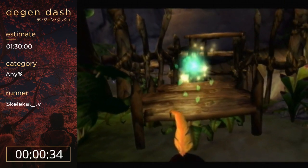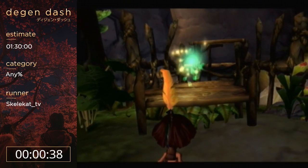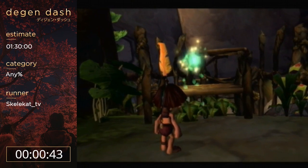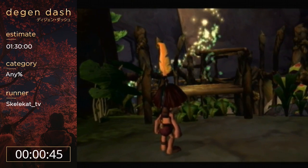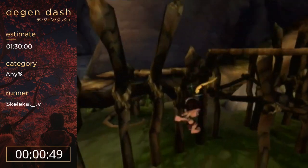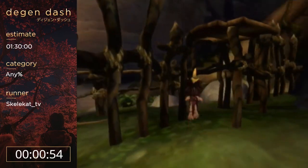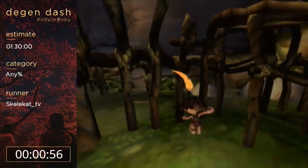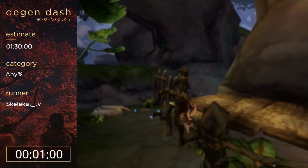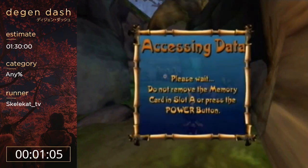This is a tutorial and right off the bat we're introduced to the worst character in the game, Flora — she's really annoying. If we jump on that platform up there we get a really long cutscene, so I'm going to try to clip through this wall. I haven't done this in years because I never mess up that first trick. There we go, easy peasy.